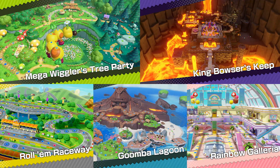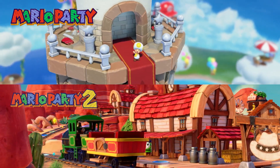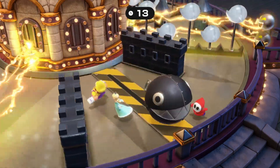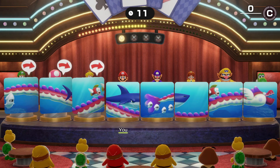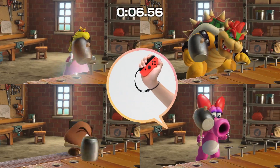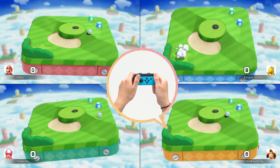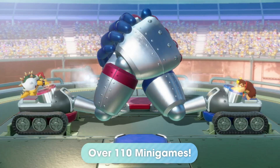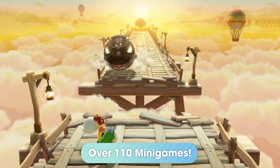Along with five new game boards, two boards from previous Mario Party games make their return. Some minigames are action-packed challenges, speed trials, a battle of wits, and more. And some are controlled by gently shaking or tilting your Joy-Con controllers. With over 110 minigames, there's a wide variety to enjoy.